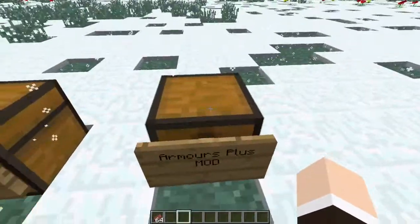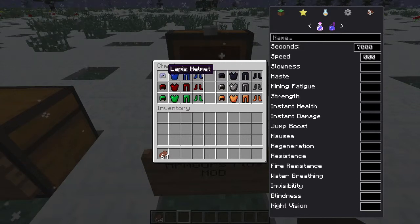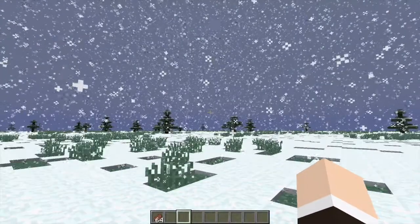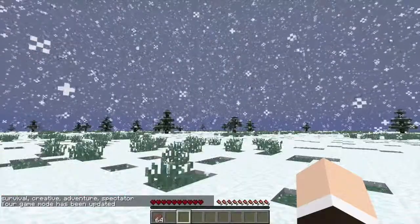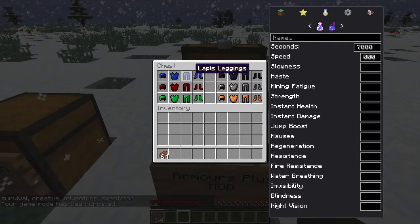We're doing the Armors Plus mod first. What the Armors Plus mod does is add different types of armors from ores. Right here we have the Lapis armor. I'm going to switch the game mode because I forgot to do that — I'm not going to stop the video right now because I'm in a good mood.